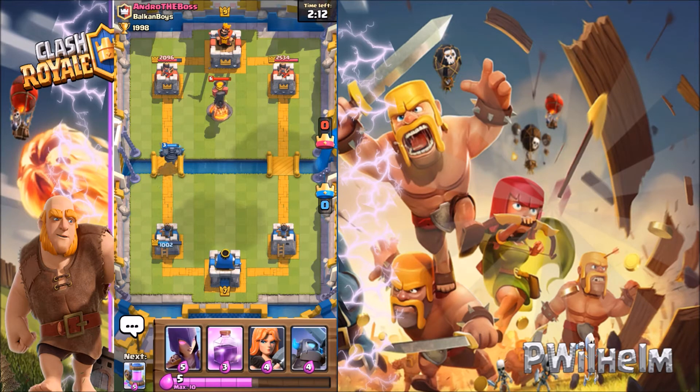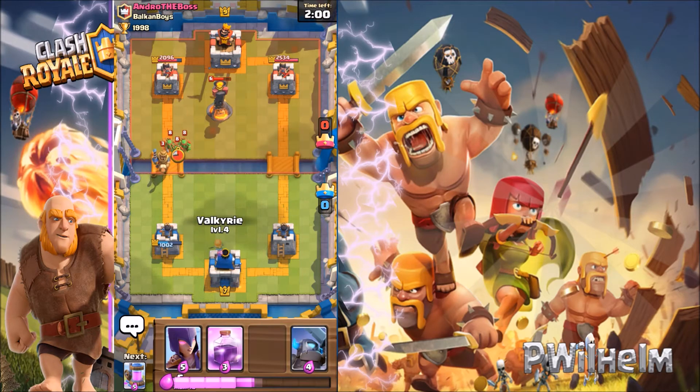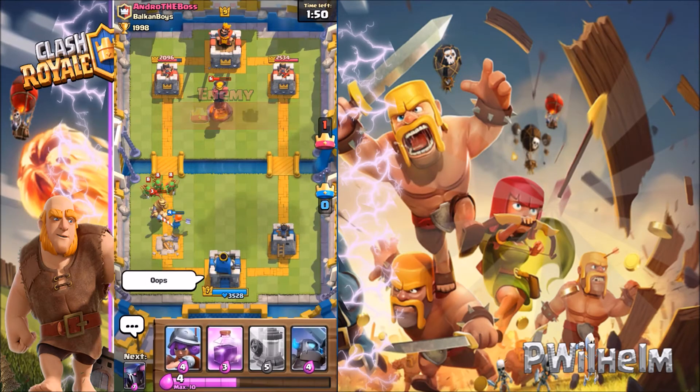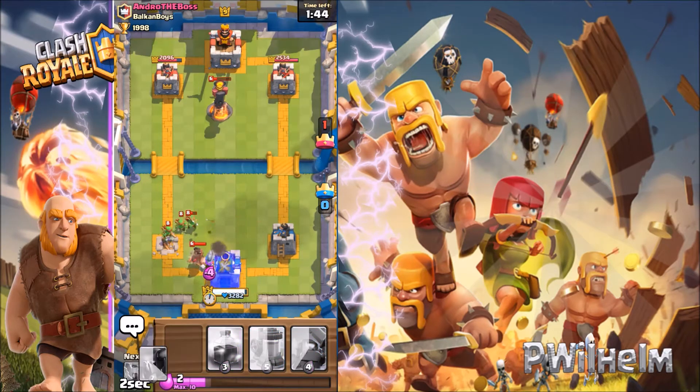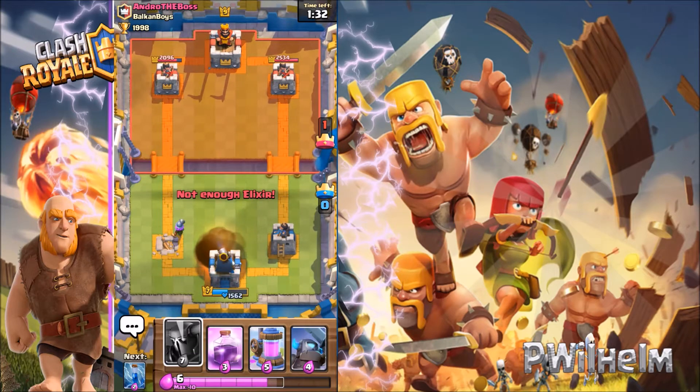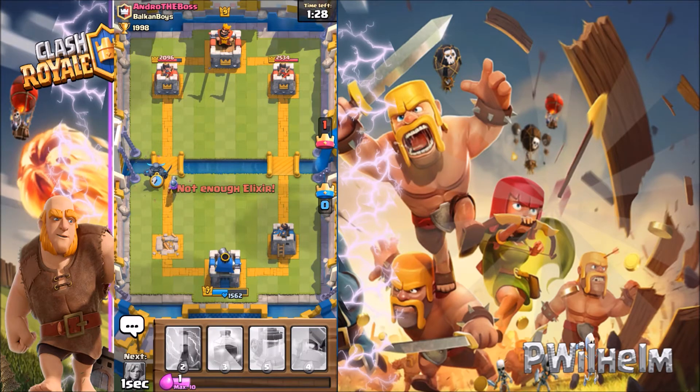He got an Inferno tower — how am I gonna deal with this? My Pekka is getting destroyed over there. I'm just gonna wait and counter, and my musketeer also dies because I just misplaced it. It seems like I'm losing — he's got that Inferno tower and I don't have a fireball to destroy it. That's just sad.